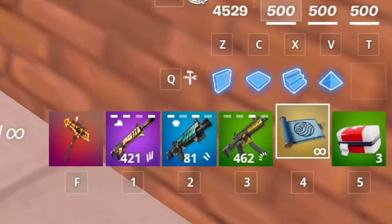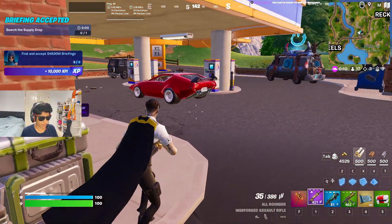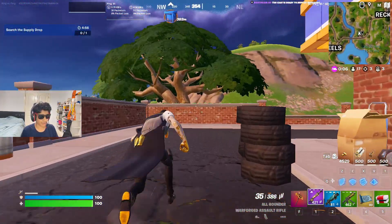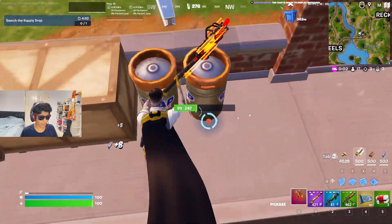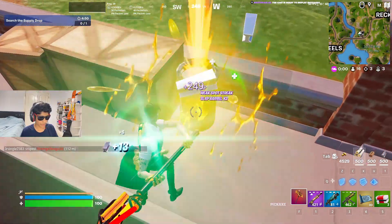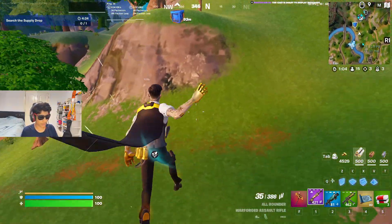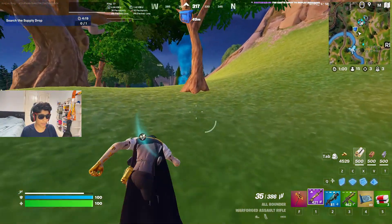All right, there we go — we finally have the full loadout. Get a supply drop — where is it? Oh wow, it's kind of far, but we can make it. Let's get some of that slack, we can just sprint over there. Oh, that was close — we almost got fall damage but luckily we had the waterbending mythic.